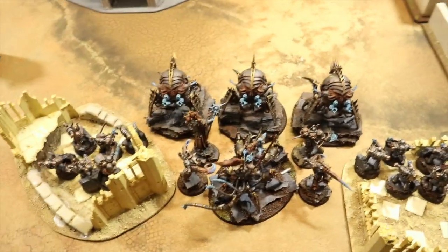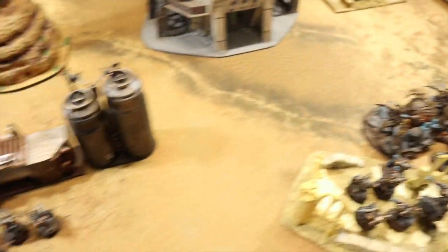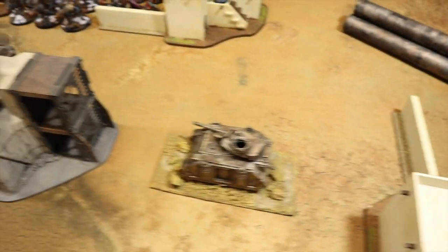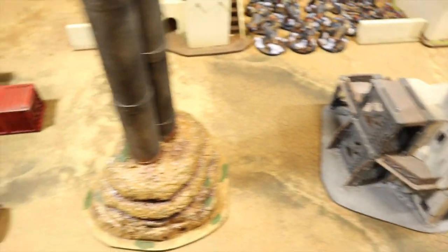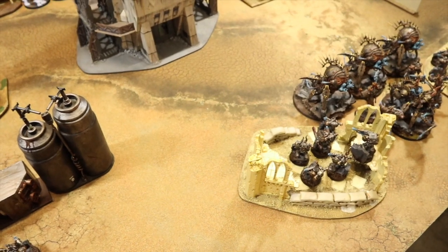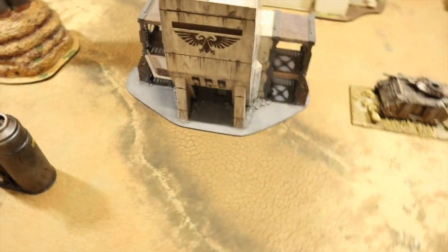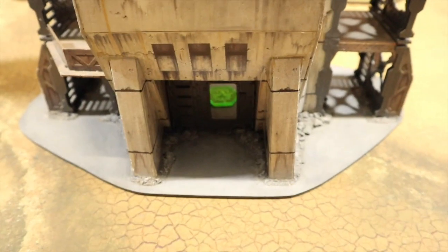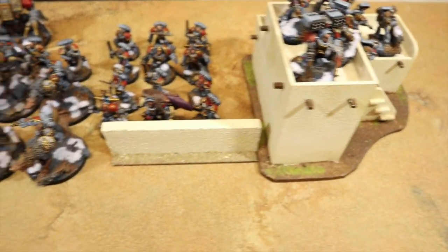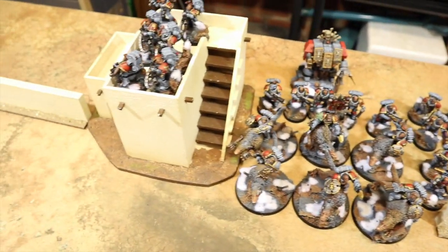We've rolled up a mission - it's the Relic. Here's the backstory: after the fall of Cadia, this Chaos force has needed to refuel its battle barges and landed on this desolate planet. We'll call it a desert refueling world. It's appropriate since we've rolled up The Relic, and in the center you can see the objective inside this massive pumping station imperial bastion - a planet designed for refining fuels.